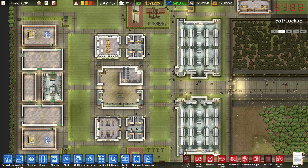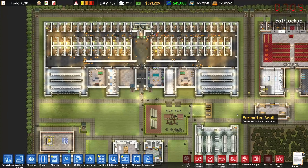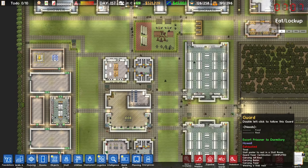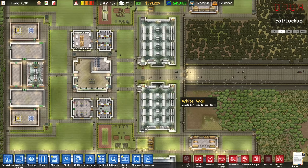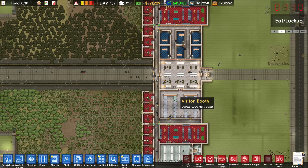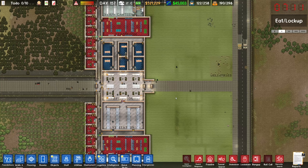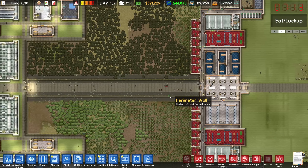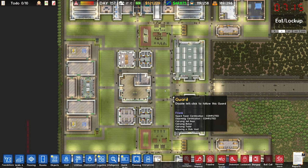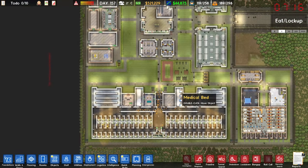Welcome back to Prison Architect Gangs and Prison Architect Free for Life, which is the latest expansion. We talked about that in the last episode, and it turns out I'm a little bit of an idiot because the option for older prisoners isn't enabled by default. So I had to go in and turn that on, and I have done that now.